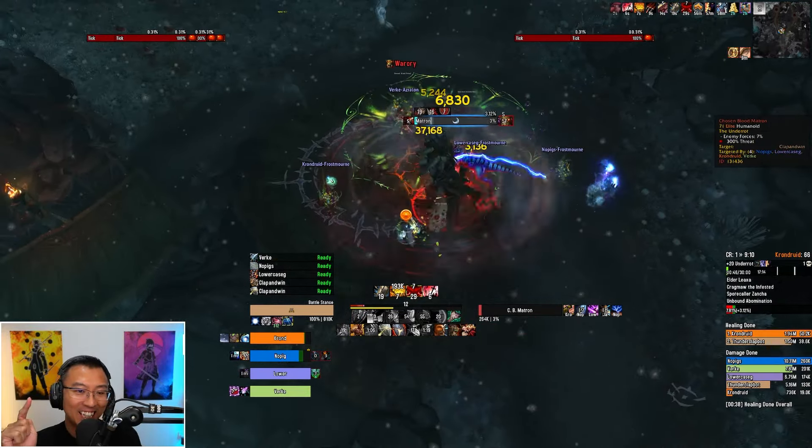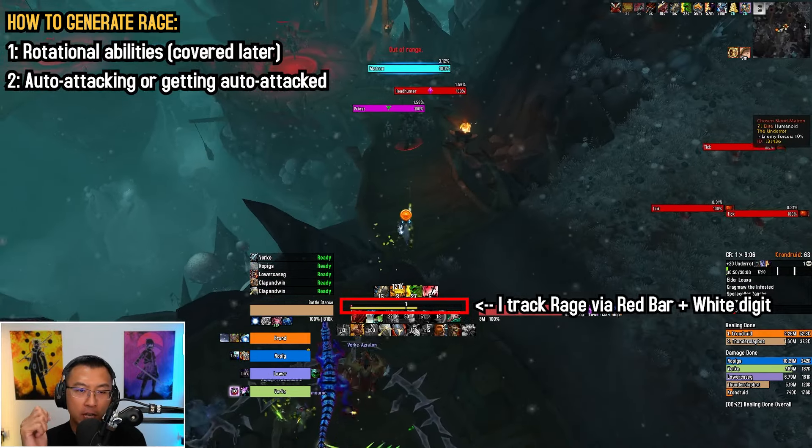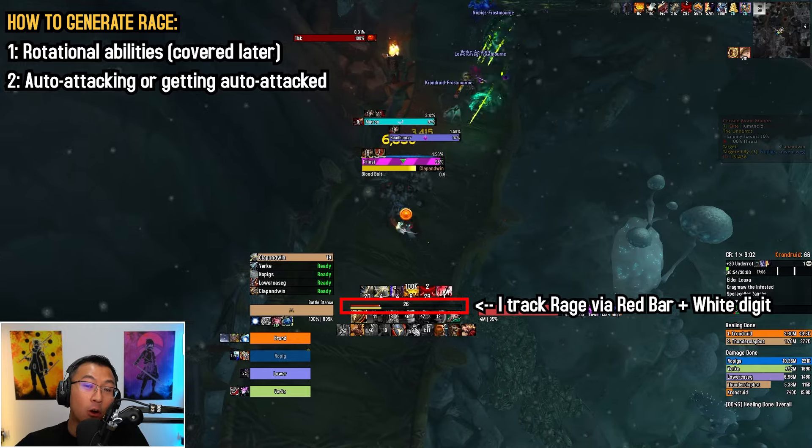New patch, new Proc Warrior guide, let's start. The Proc Warrior's core gameplay is about rage management. There are two ways to build rage: first by using rotational abilities, and secondly by auto-attacking or getting auto-attacked.